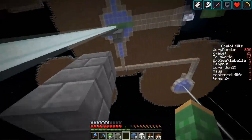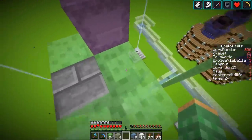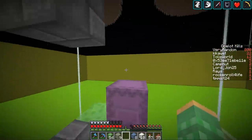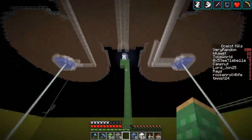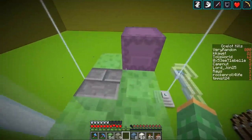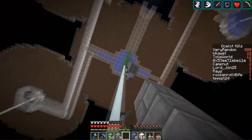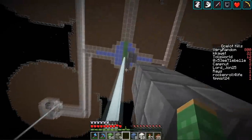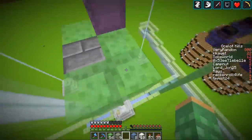This is the area where we'll have the player AFK to automatically convert ocelots over to cats. They're going to come around there, go this way, then drop down and come over here. We had to put the player down fairly low because 24 blocks from there is how far you have to be for the ocelots to spawn up on top. Let me get this built up and we'll check back on it.